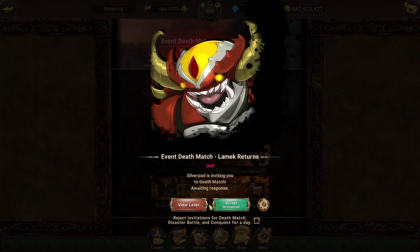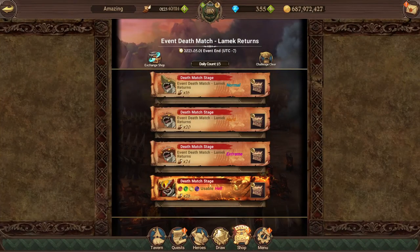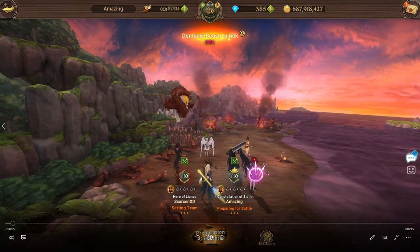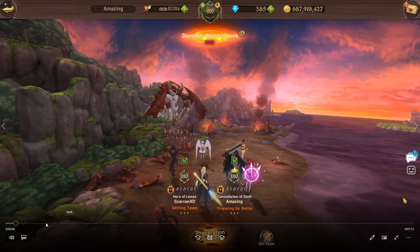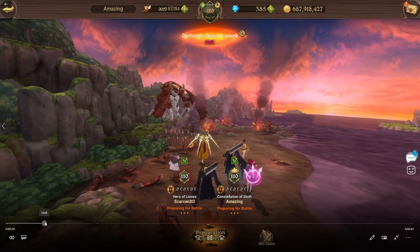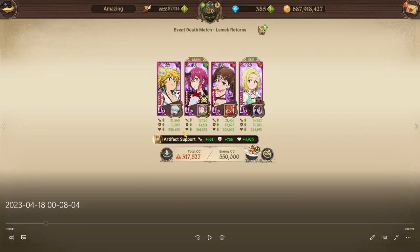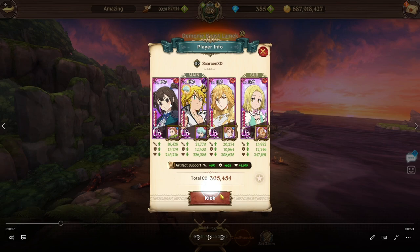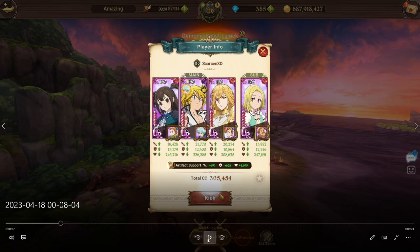Let's hop in and talk about both the Hell difficulty and the Extreme difficulty and the free-to-play team comps that we actually ran. Starting with the Hell difficulty — shoutout to my guildmate Scarce. The main comp we're running is Traitor Meliodas, Summer DN, and Green Goather on one side. The other side is Freya, Traitor Meli, and Kizuna. You only need one Summer DN with this team comp — either double Summer DN or one Summer DN and one Kizuna, either way you're able to clear.